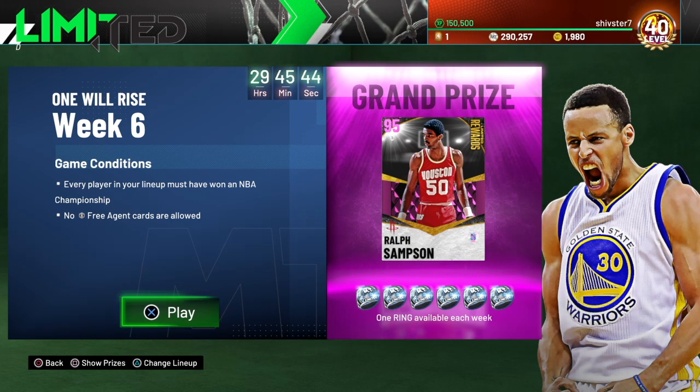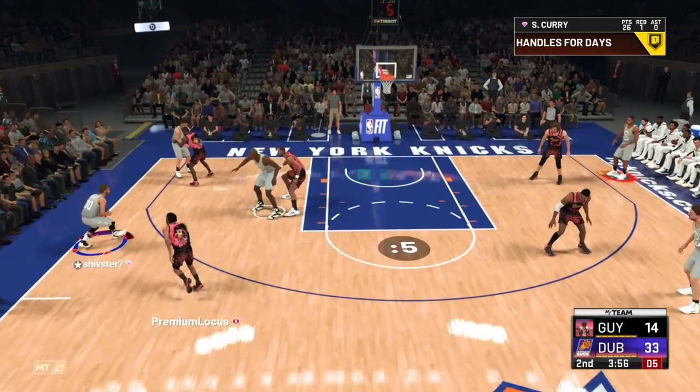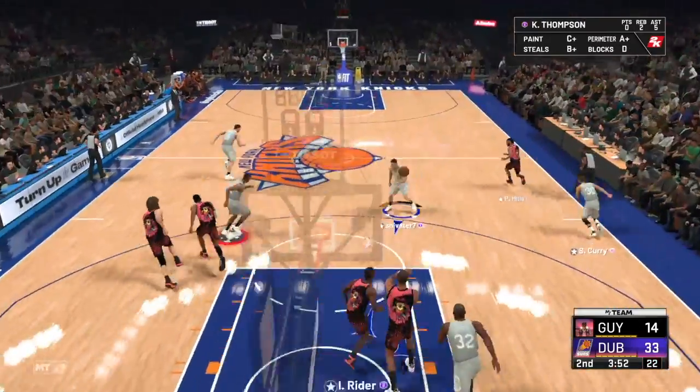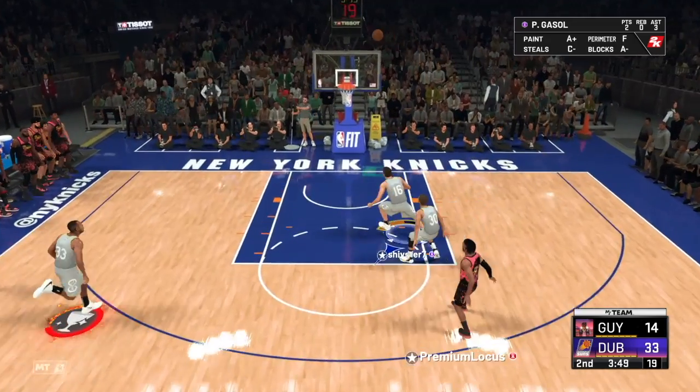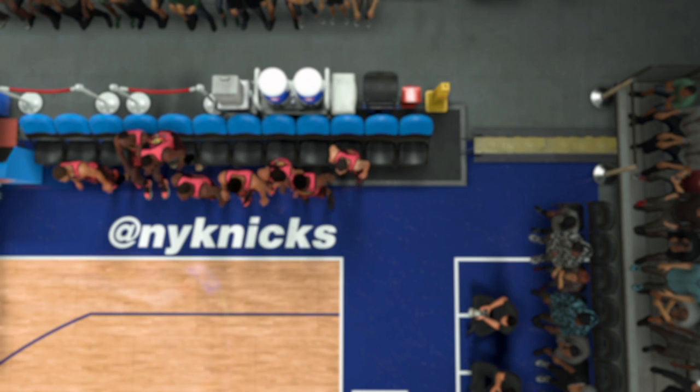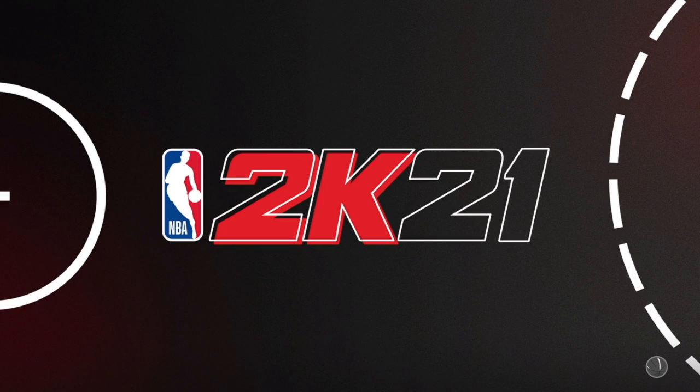I'm gonna show you guys how I got my sixth ring and this pink diamond Ralph Sampson. This guy really wasn't a matchup for me at all — he couldn't keep up. I missed a three with Curry, then he pulled up with Patty Mills accidentally and left the match. Right before this game I had an opportunity at a ring but went the wrong direction and missed it.